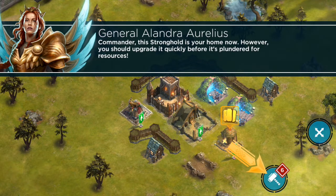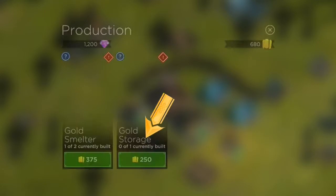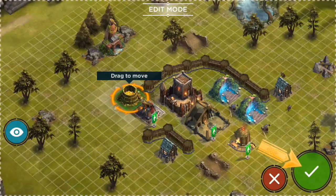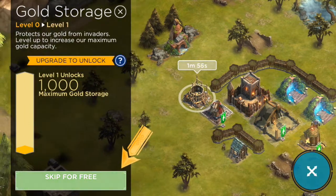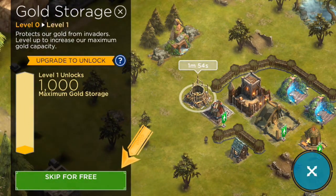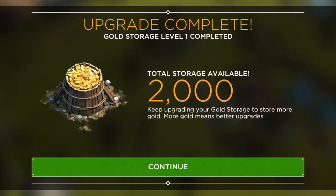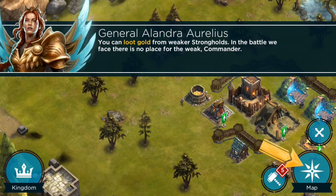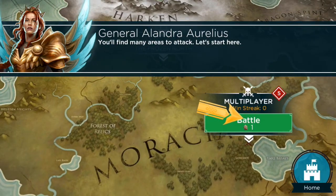Now we're gonna build our home. You should upgrade it quickly before it's plundered for resources. We're starting to upgrade buildings and build new production facilities. We need a gold storage — after all, I'm like half pirate anyway. We can skip this for free and finish it super quickly, and now we can store up to 2000 in gold.